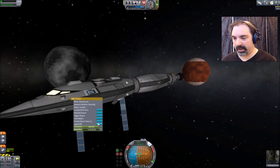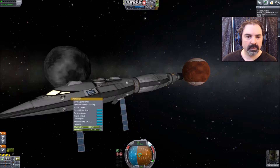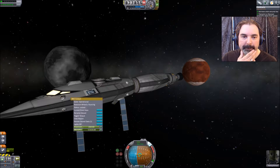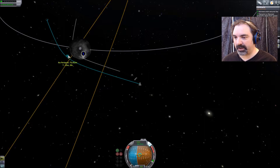We're in orbit around Ike. Any crew reports? Oh, I think we have a contract — that one's done: map some temperatures, plant a flag, data from the surface around Ike, and land on Nuna. Yep, okay, that's fine.